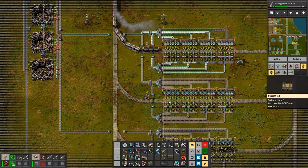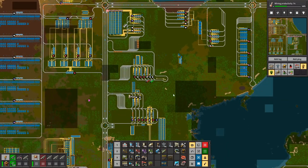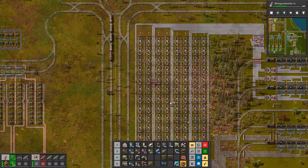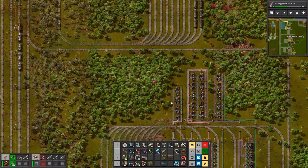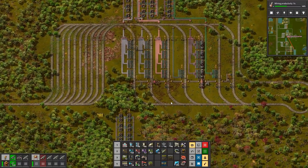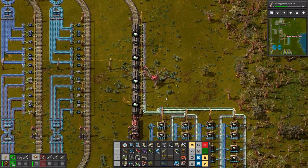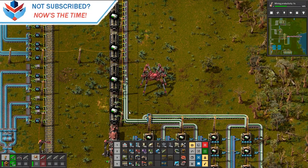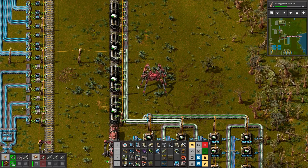Here come the rocket control units. While we're up here we wanted to fix the rails, and we wanted to fix the rocket control units which are down here. So let's just head down here and fix that. Once this train leaves we'll go — I would definitely need some boxes in here.